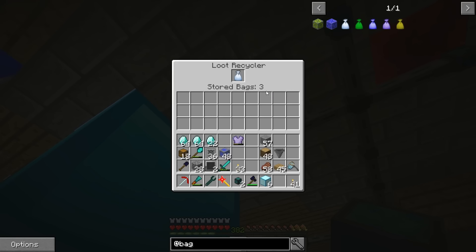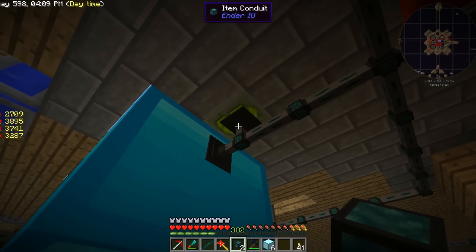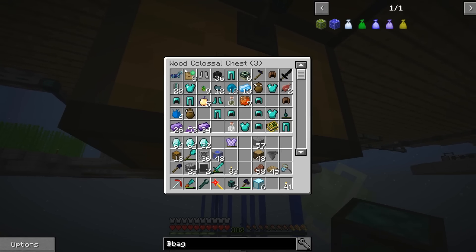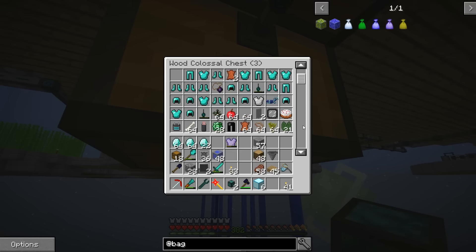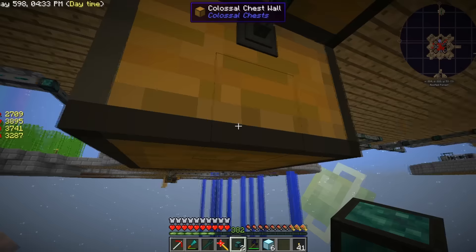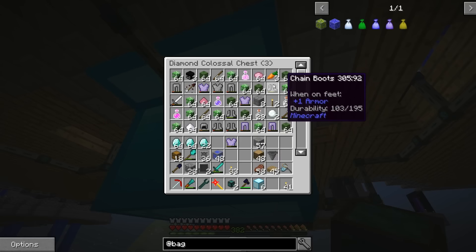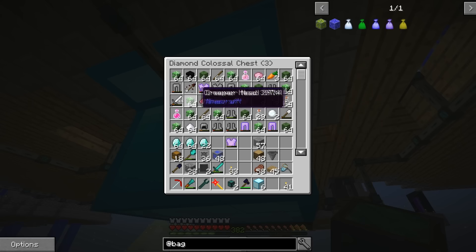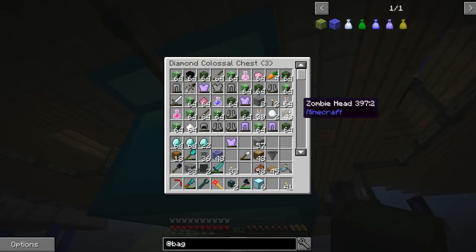We've already got three loot bags stored. We're probably going to put a filter to keep draconic stuff out of the recycler - put it at priority five so it doesn't end up there. We've got four loot bags now - that's insane. Chainmail is a no-go - chainmail cannot be recycled. We've got a couple of iron shovels and iron things but I think they can't be recycled either. Everything that can't be recycled is going into the miscellaneous. Now we've technically got a filter for the filter.